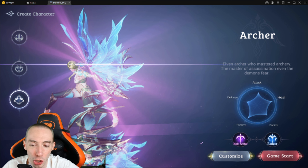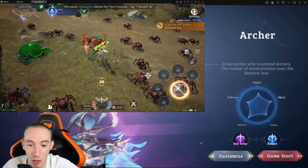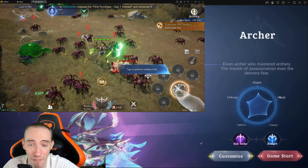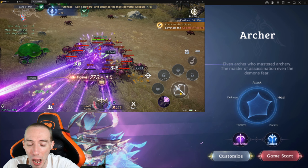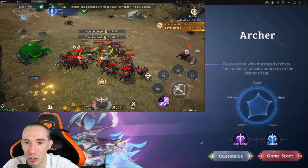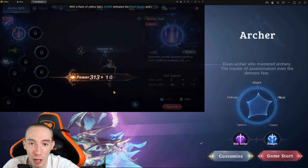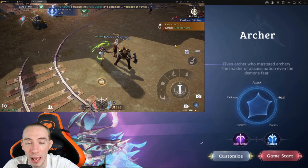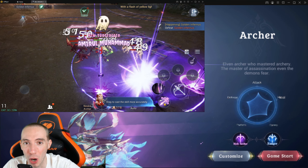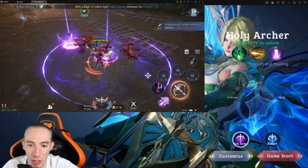Finally we have the Archer class — your long-range physical DPS. The Archer can move around much better than the Mage; the Mage is slower and more of a sitting duck, whereas the Archer gets around a lot faster. Because of that, the Archer can be a better class than the Mage, but it really depends on your skill level. The Archer is a bit harder to play than the other classes, rewarding skilled players who can maneuver effectively.